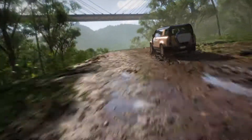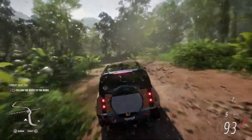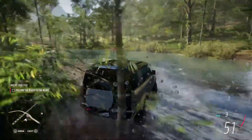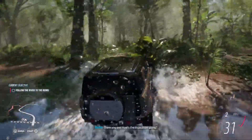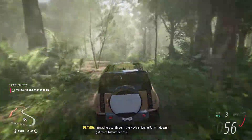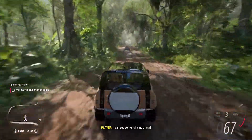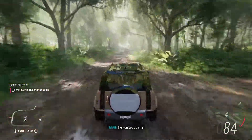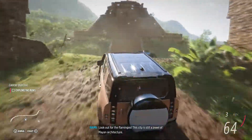We begin in the rainforest on an expedition. This is a new campaign mode in which you set out on an adventurous journey across Mexico to explore new locations and discover places for the festival to expand. I can see some ruins up ahead — Bienvenida a Upsmal. Look out for the flamingos! This city is still a jewel of Mayan architecture. That's a peek at our adventurous campaign.